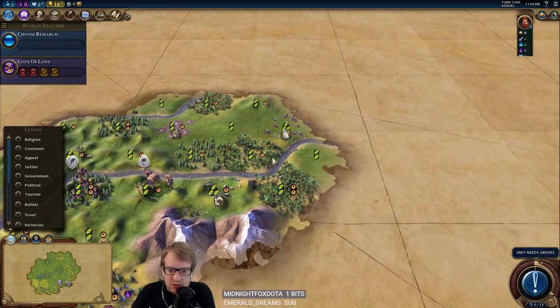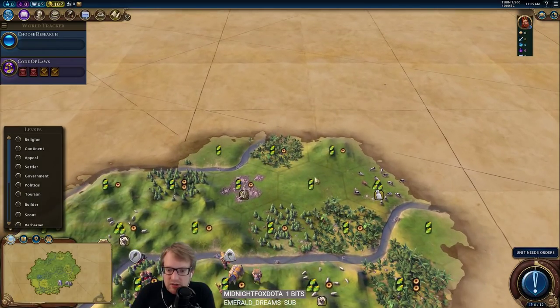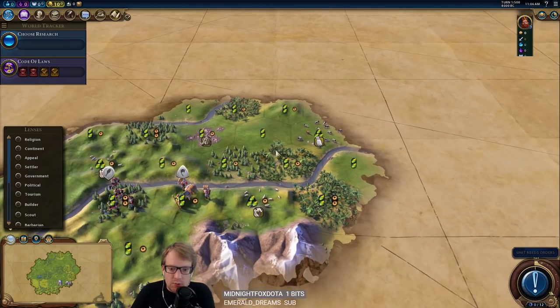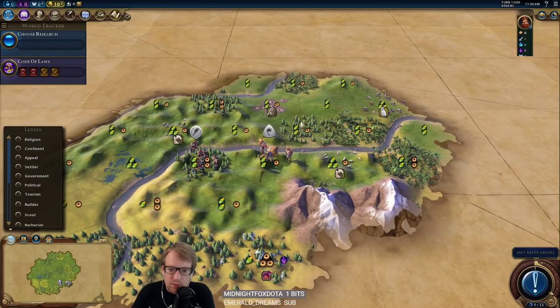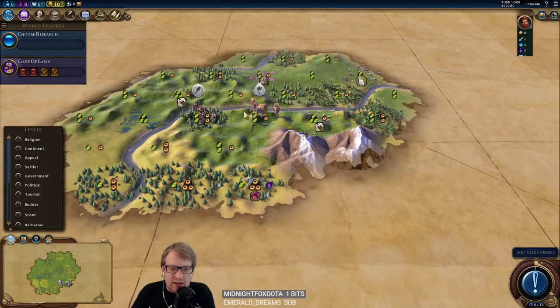We could even throw maybe a government district over there if something were interesting. The industrial zone is kind of railroaded by rivers here, which is great because that means we could put our commercial hub here and another city's commercial hub here, which would boost the overall production if we wanted to, and then throw Ruhr down something like that. The moves I'm considering — the question was asked: is it worth it to move to the woods so that you save this chop for later? Well, you're giving up a chop to gain a chop. I don't think that's super worth it.